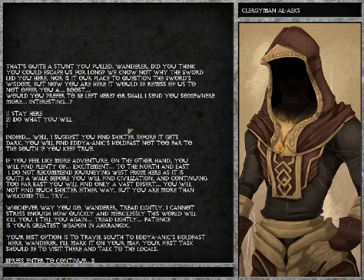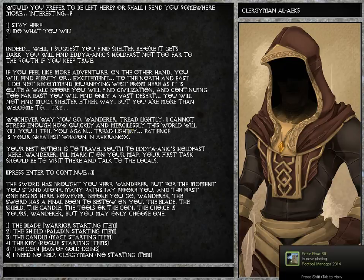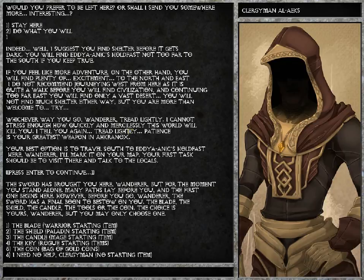It then tells you a little bit about the world and gives you a little quest, which is actually to reach a city called Edja Aniks Holdfast, which is to the south. You'll also get an option to give you a starting item. We've got six options: the Blade, which is the warrior starting item — a randomly generated weapon; the Shield, the paladin starting item — randomly generated armour; the Candle, the mage starting item — spell scrolls and spell books; the Key, the rogue starting item — trap locks and better trap disarming; and the Coin, which is a bag of gold coins to give you some money to equip yourself however you feel.